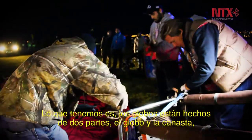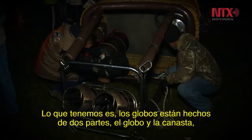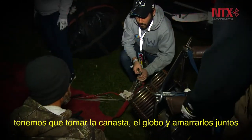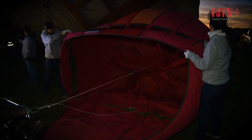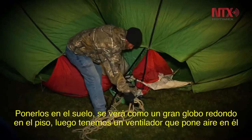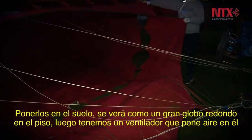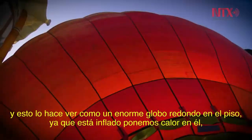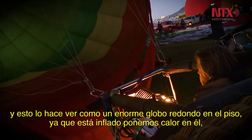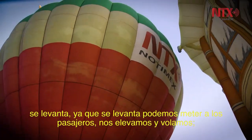The balloon — the globus — is two parts: we have the balloon part, which is the fabric part, and the basket. We'll take the basket and balloon, attach them together, and lay them out flat on the ground. Then we have a fan that puts air into it and makes it look like a big round balloon laying on the ground. Once we get it big and round, we'll put heat in it and stand it up.